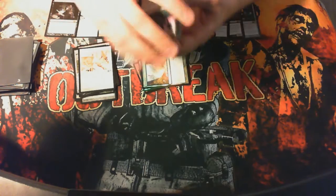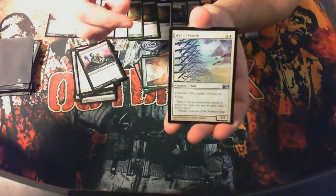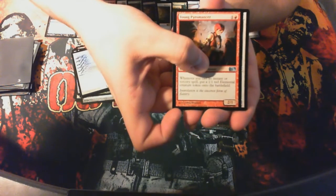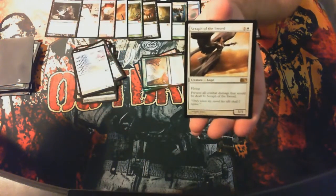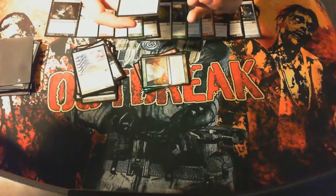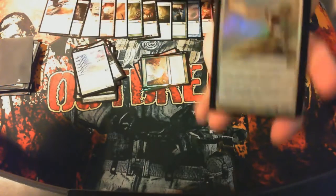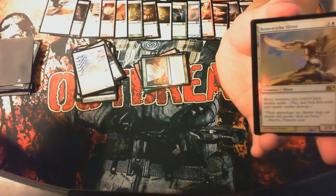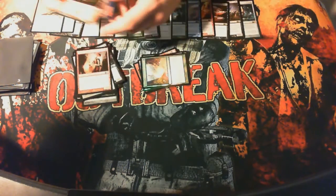Last pack. Gnawing Zombie. Wolfir Silverheart — hey, I don't have one of these. Young Pyromancer again. And the rare: Seraph of the Sword — flying, prevent combat damage that would be dealt to Seraph of the Sword, so it's a decent card. And another foil — it's a foil rare: Bonescythe Sliver, one of the only good slivers in the set — sliver creatures get double strike.